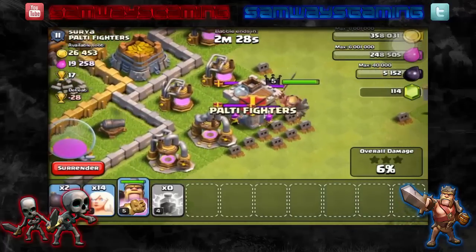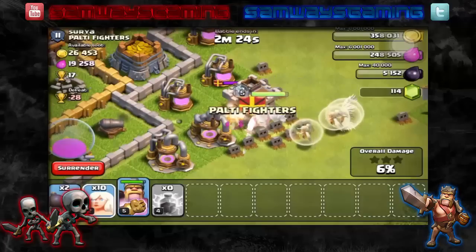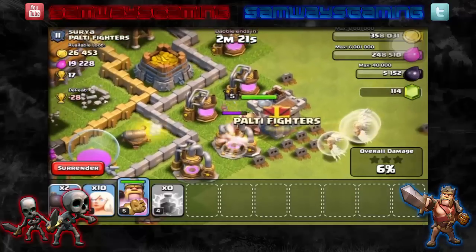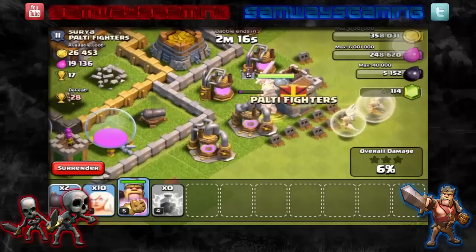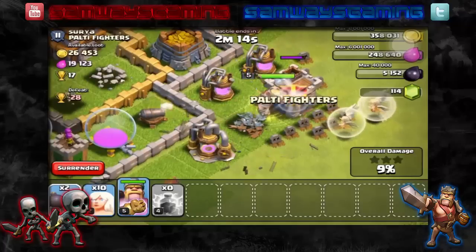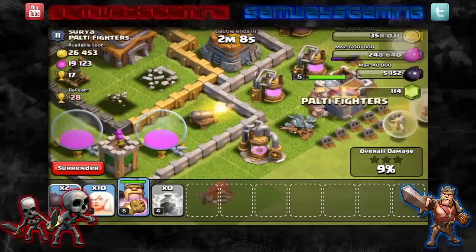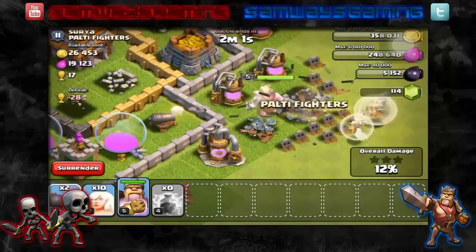Oh, he's got a couple of clan castle troops. It looks like he's got a few archers in there. We're going to push down some healers — we've got 10 healers left, so I put down 4. Hopefully he'll maybe go towards the Town Hall. It depends — he might do his own thing and go like a whole circle around the base. We're just going to have to wait and see. Hopefully he will go for the Town Hall or at least get us 1 star.